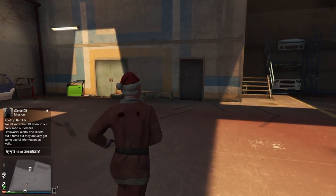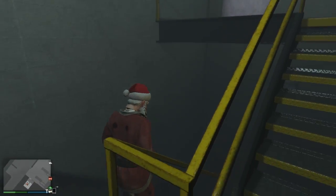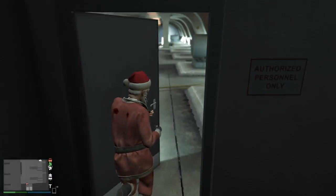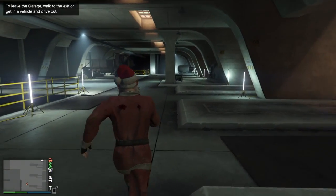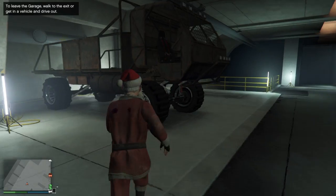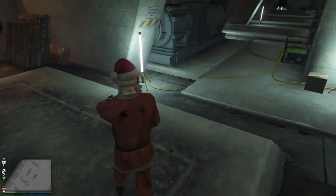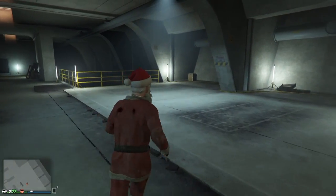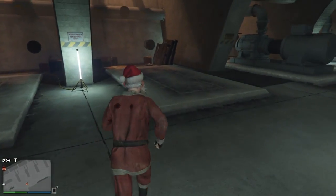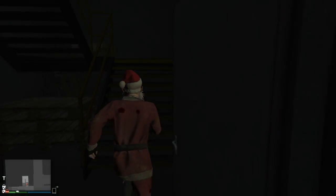I'm gonna show you something I really like about this warehouse. There's a downstairs area where you can store your vehicles — wall stock vehicles or whatever. Look at all these spaces. You can park a lot down here and store all the new wall stock vehicles. Just wanted to show you that.